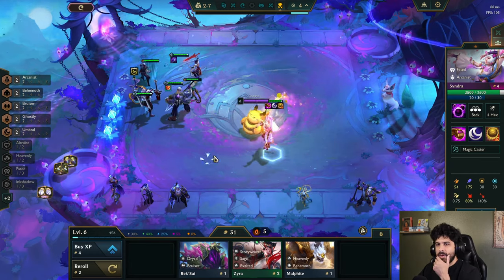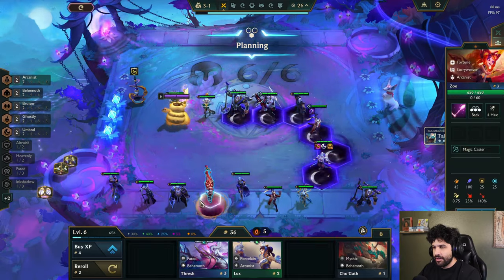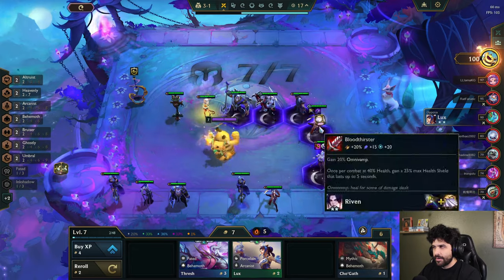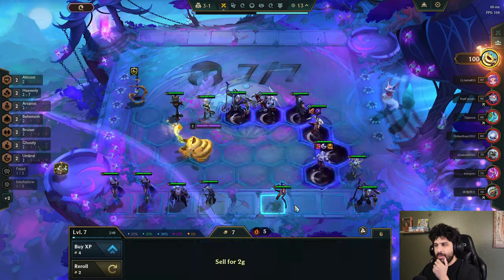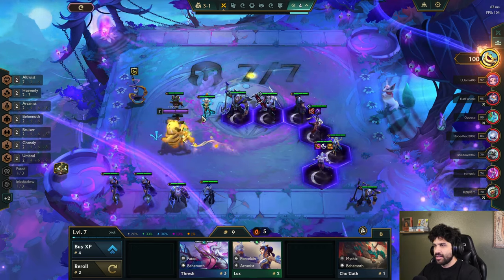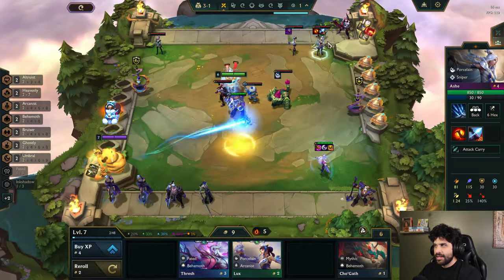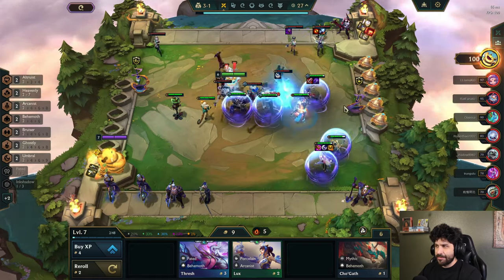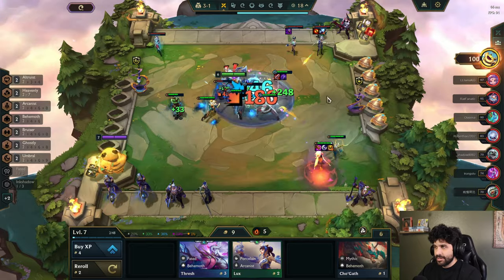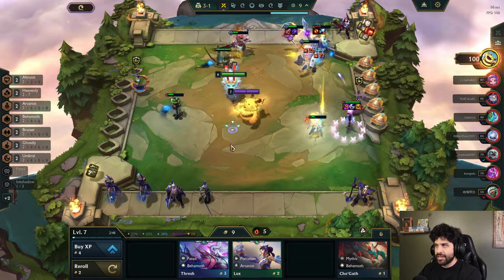It would be nice to play Yone — I do have some decent items for him. I think I'll just have Riven hold them for now. I definitely don't think I'm going to three-star Riven, so I'm going to sell for gold and just kind of chill out. This guy has an Ash, which is a little scary, but we should be able to win just because we have some pretty high level units with items on them — and I'll have like a million traits active. I think the million active traits are really carrying right now.